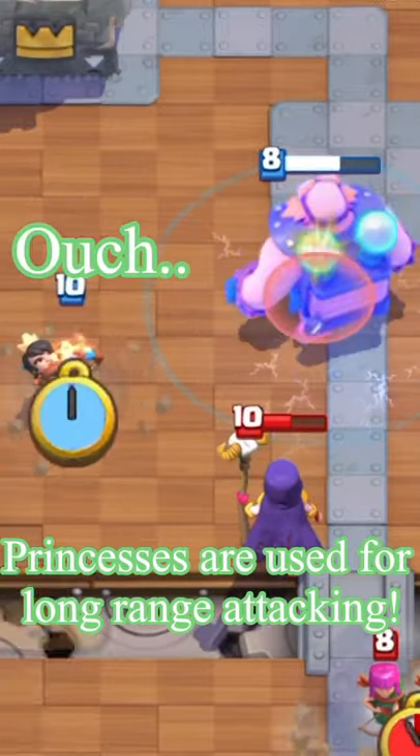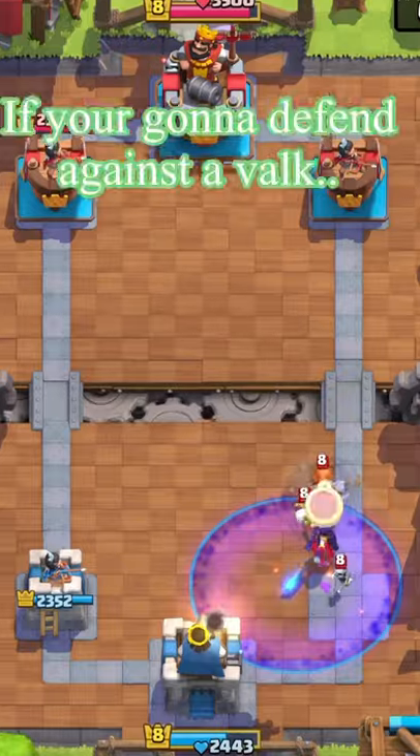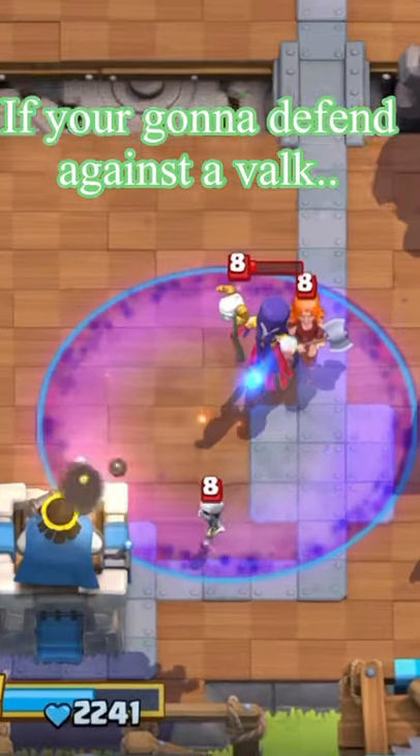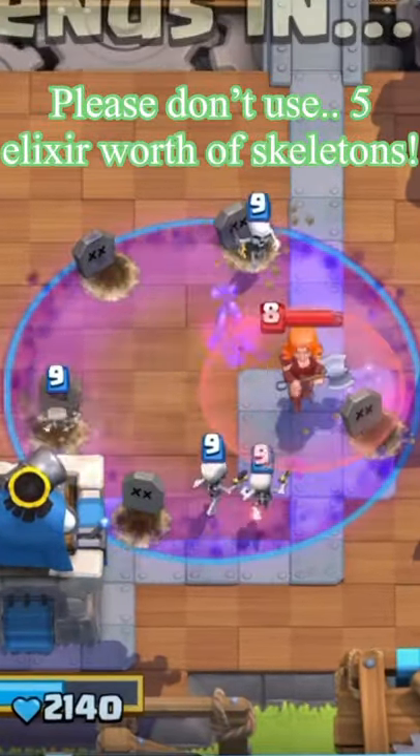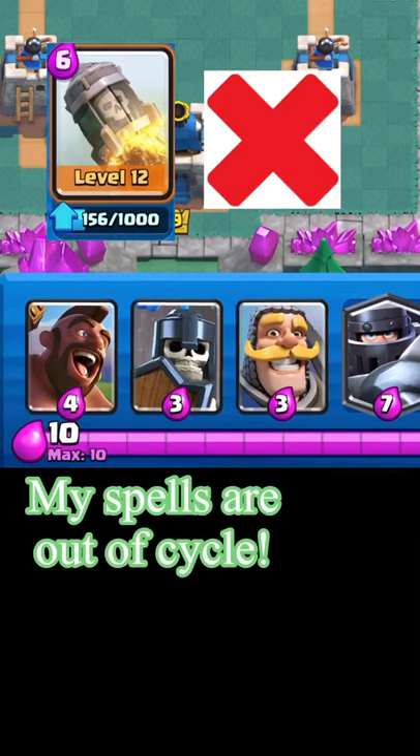Princes are used for long range attacking, but these two are right where they can be easily killed. If you're gonna defend against a Valk, please don't use five elixir worth of skeletons. Oh no, my spells are out of cycle.